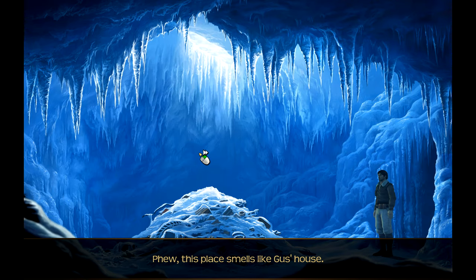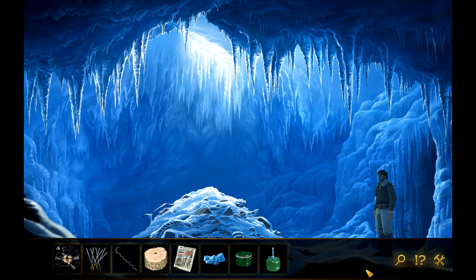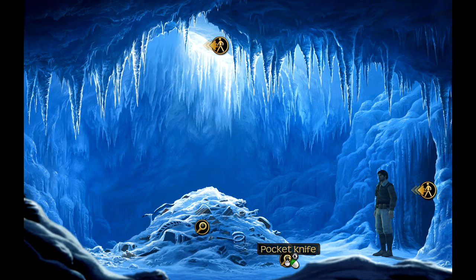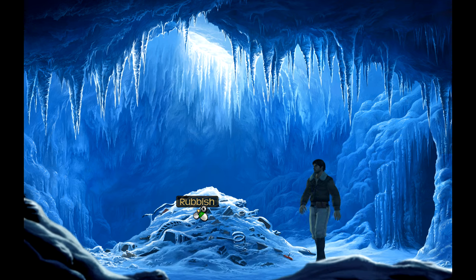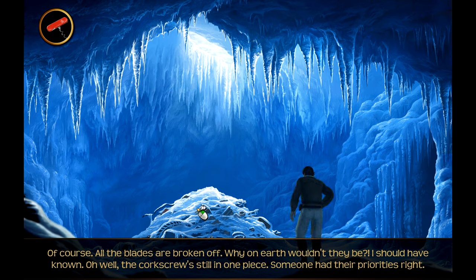This place smells like Gus's house. We can go through and get random stuff. Hey, a pocket knife - of course all the blades are broken off. Wow. I should have known. Oh well, the corkscrew's still in one piece. Someone had their priorities right. I must be right under the camp.